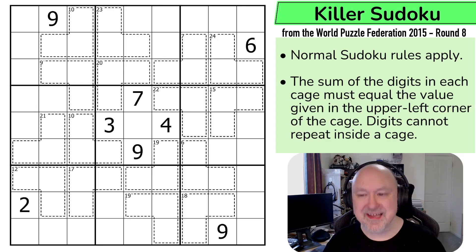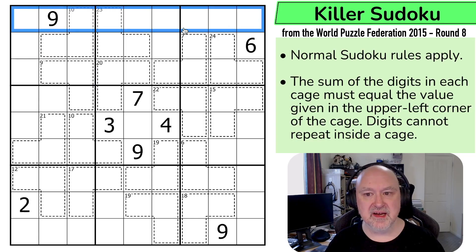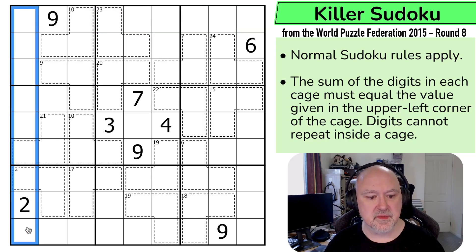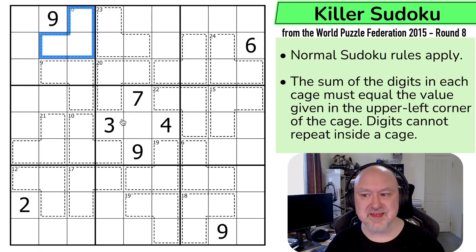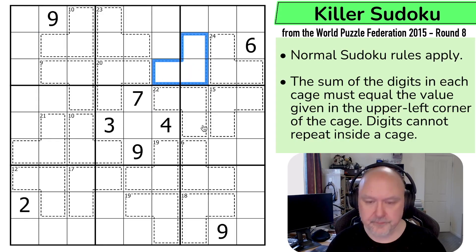Let's have a look at the killer Sudoku. Rules: we've got normal Sudoku rules, so in every box, every row, and every column, the digits one to nine must be placed without repetition. The sum of the digits in each cage must equal the value given in the upper left corner of the cage — so these will sum to 10, these will sum to 23. Digits cannot repeat within a cage. For example, this seven cage could not be filled with 1, 1, 5. Those are the rules.